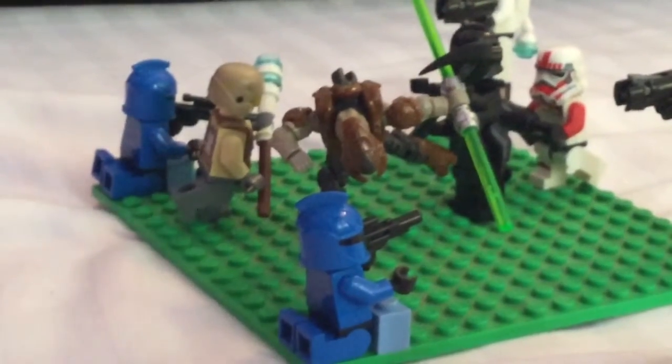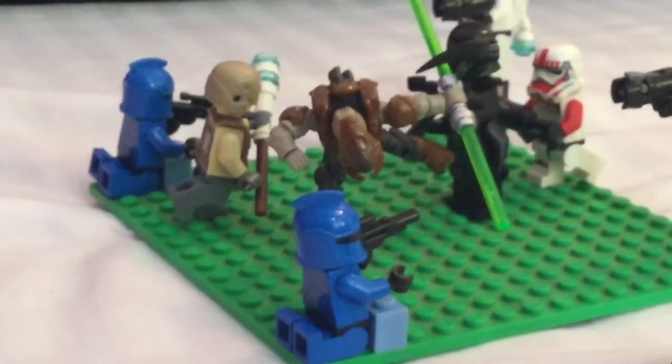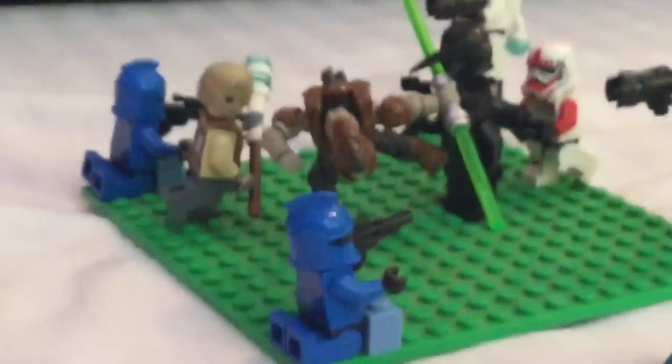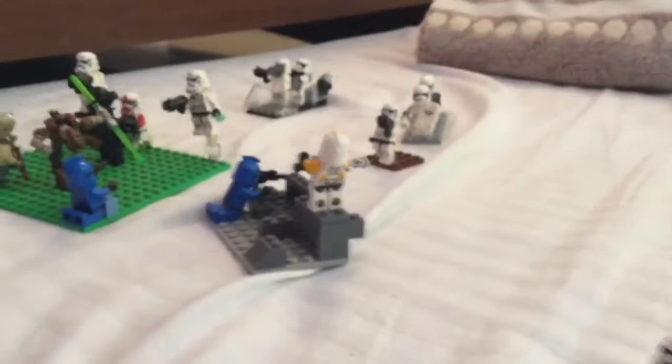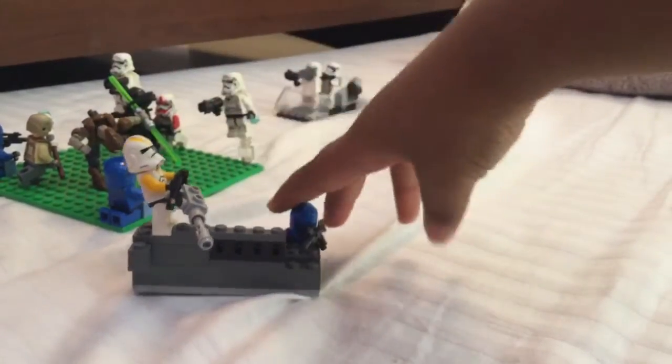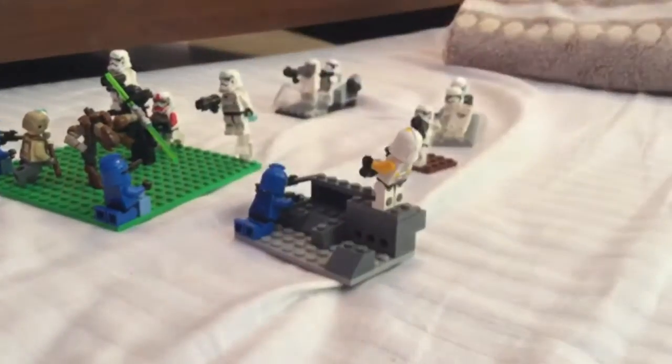Behind the Jedi we have a clone hiding and firing, another clone with a rifle, and a guard guy with an army vest and electric staff. Over here on a little rock we have a clone commando with a machine gun, and another clone hiding and firing with a rifle.